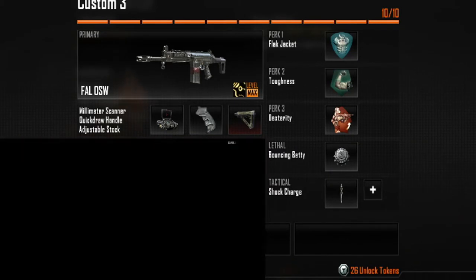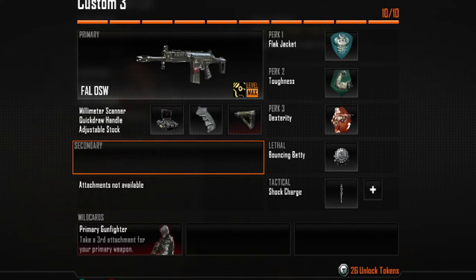With the FAL you can shoot through walls. If someone is up in a building, you can shoot through the wall pretty easily and kill them. Next we have the quickdraw handle, so you can aim down the sight quickly if you're running around. The FAL is only okay for hip fire — it can do pretty well at medium range, but at close range it's not too good.